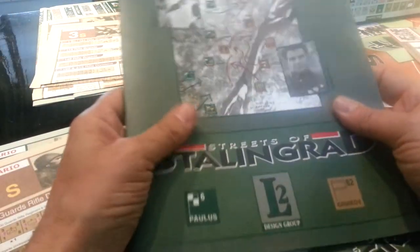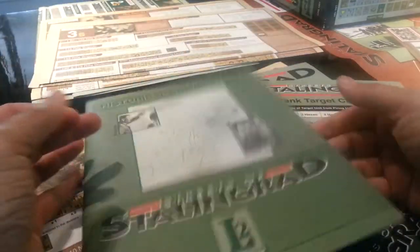It feels like a 30-page rulebook. Here's what's interesting about this game — you've got this big set of historical commentary that I would actually like to have a read of. A nice booklet full of explanations of the counters and examples of play.